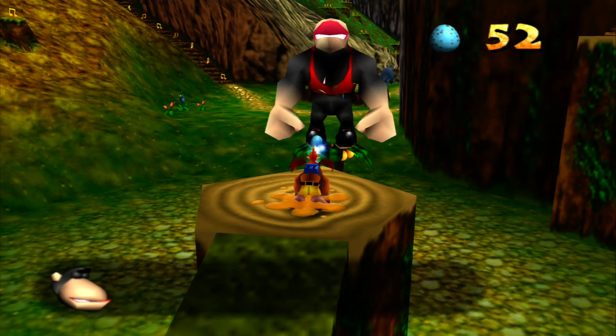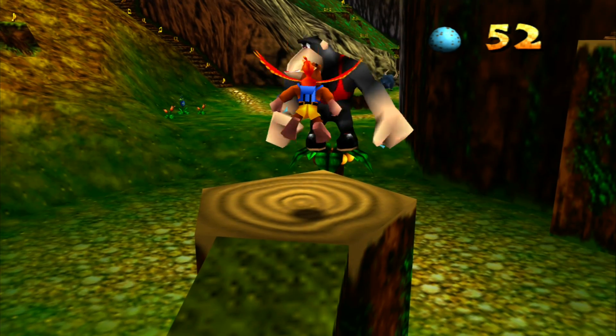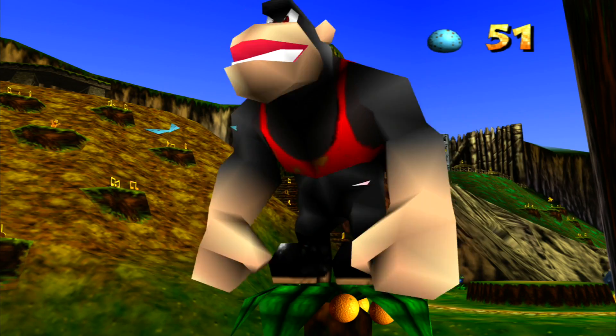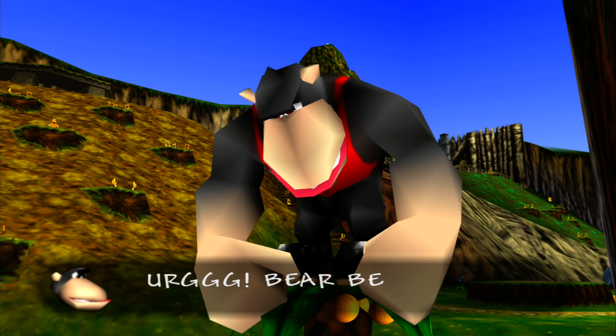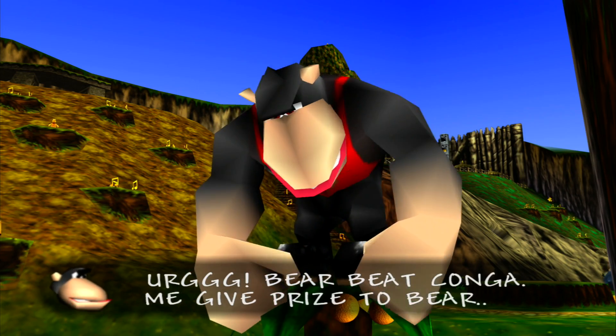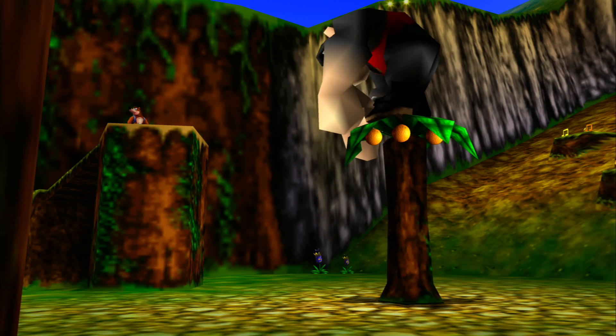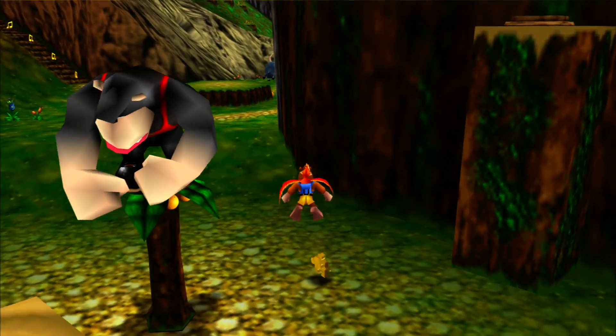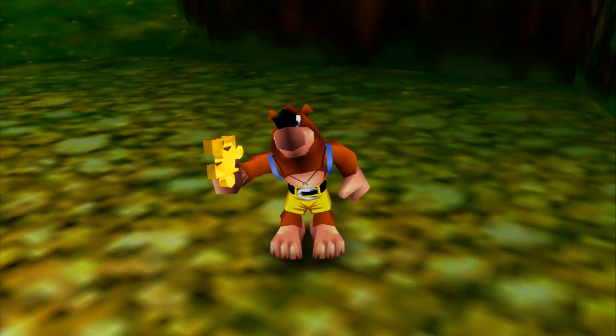I don't remember exactly how to trigger him to get hit - I think we'd have to dodge the oranges and then hit him. 'Bear beats Conga. Me give you prize, bear.' Sounds fair enough. So yes, Conga - this little area of the game gives us like three Jiggies. That's how small Mumbo's Mountain is.